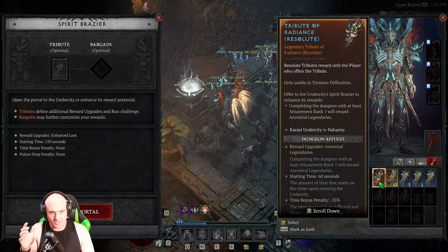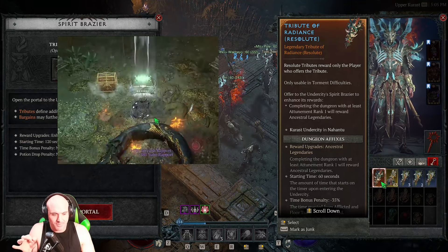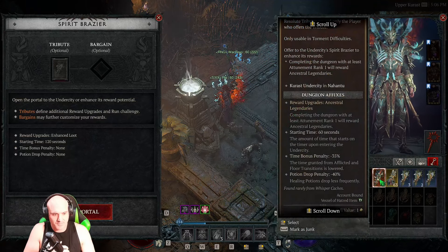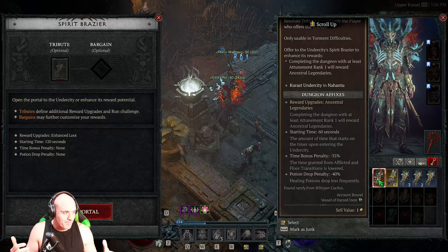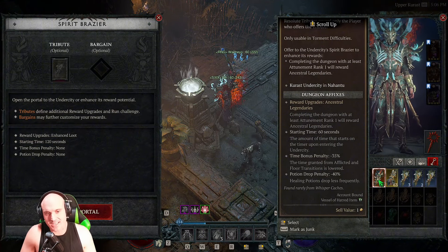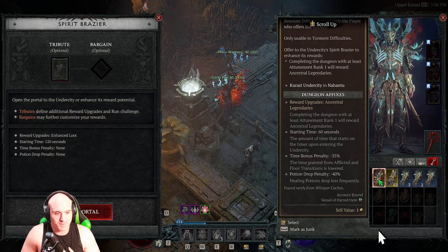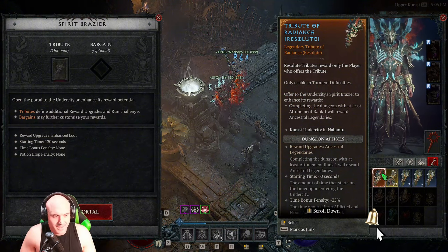A couple things about the Under City that need to be resolved: tributes like the Tribute of Radiance are very rare to get. There needs to be a way to purchase these through citadel coins or your mercenary. Right now the only way to get them is rarely from whisper caches. I'm not saying ancestral legendaries need to drop every second, but we need more of these tributes so we can do more farming. The infernal hordes aren't terrible for ancestral legendaries, and some people get lucky in the Pits, but these tributes are the absolute best way — and they're so rare.